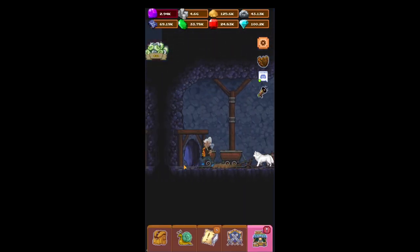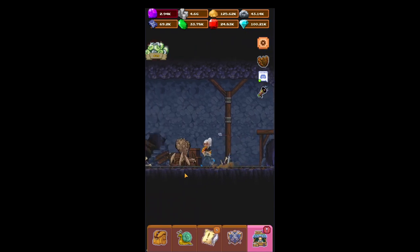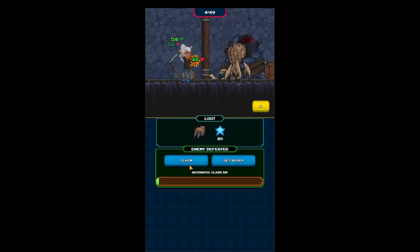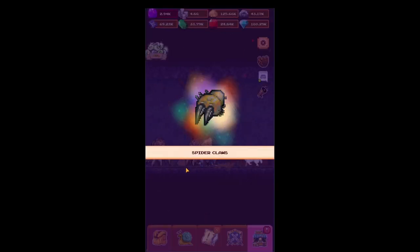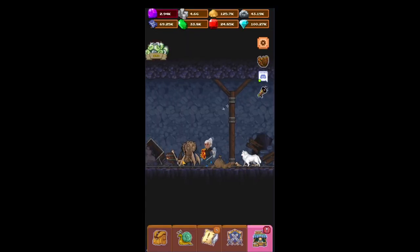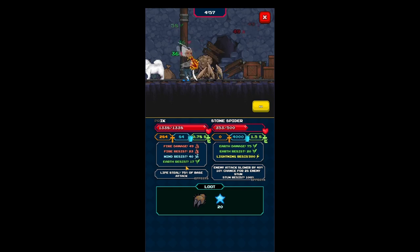Then we go to the Stone Spiders. These guys — you're going to want to AFK these guys because they're like gold. You want a lot of them to create your amulets. All the way through the Stone Spiders.